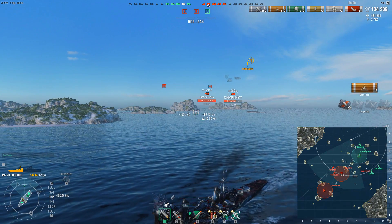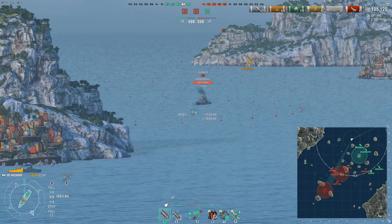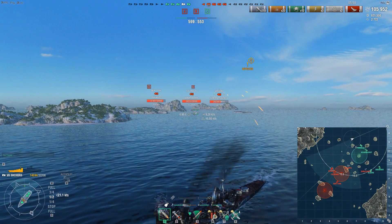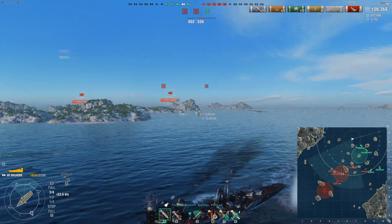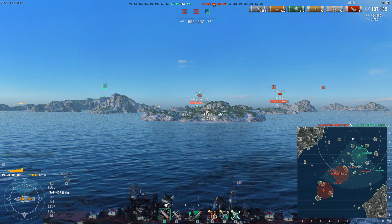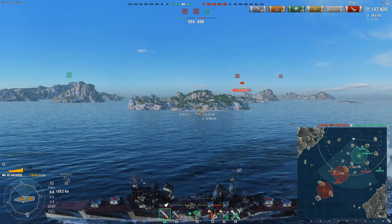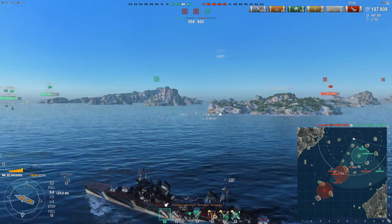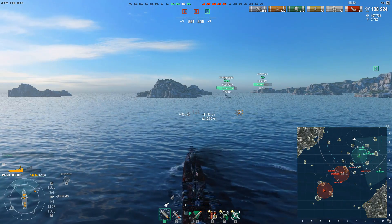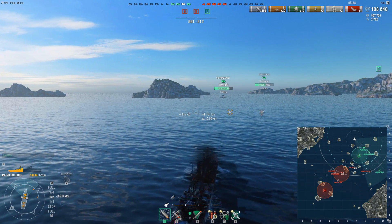I could be switching to the spotter plane at this point, but instead I'm going to use the fact the Colorado is pushing in to bring it into gun range. I just need to reposition myself to also deal with the Atlanta, who seems to be pushing quite close to objective Charlie. At closer ranges the spotter plane throws my aim off, so I'm trying not to resort to it until I get a very long time on target — and we can see the Colorado is no longer being spotted, so the spotter plane wouldn't have been close enough anyway.